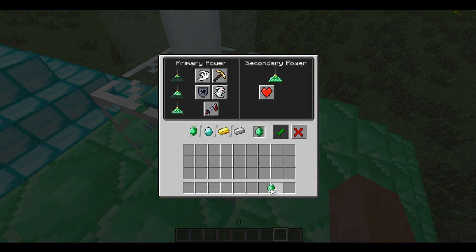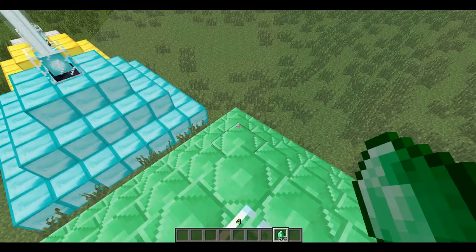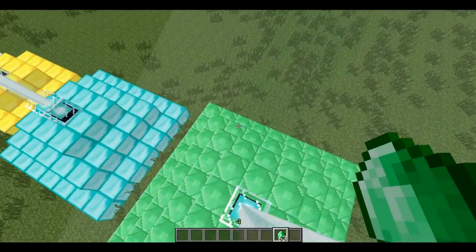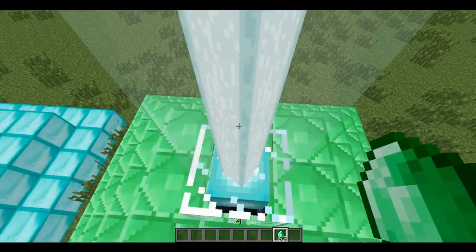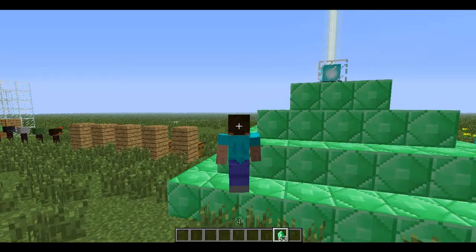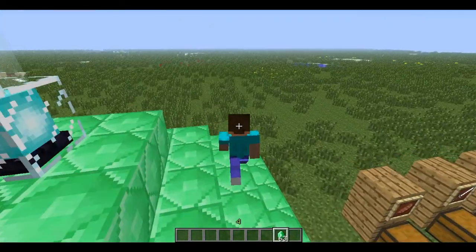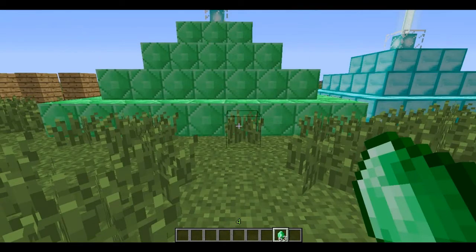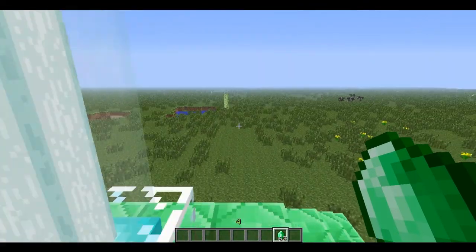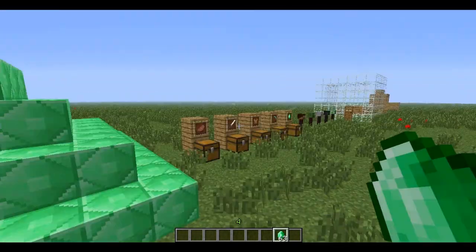I'm going to put some emeralds here. Select the buffs. I'm going to select jump boost and make it jump boost 2. Now click done. As you see, the jump is a bit higher, but not very much. Maybe if I put sprint — yeah, you see it's like a bunny hop. Hippity hoppity hippity hoppity.